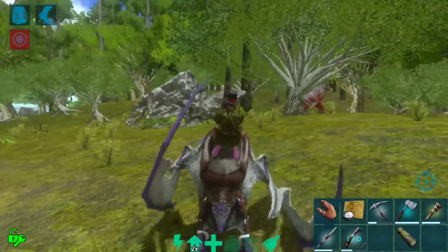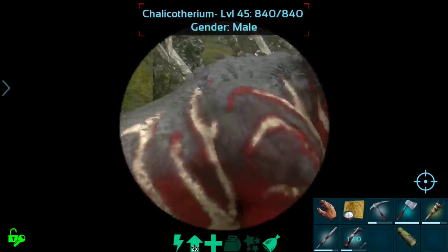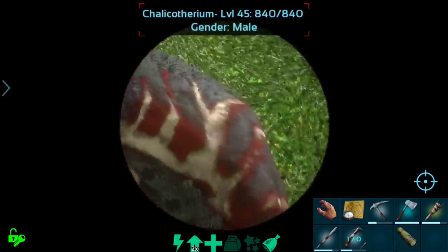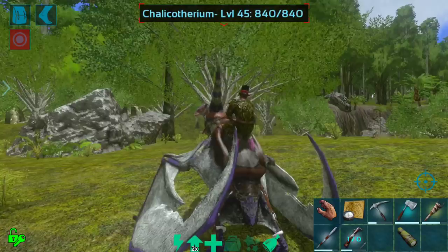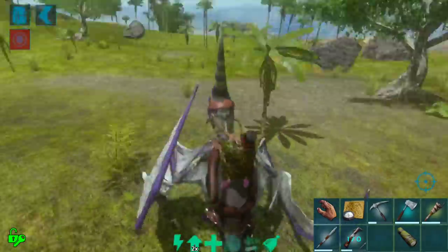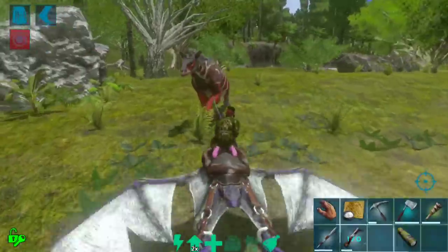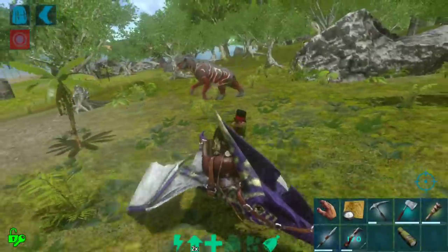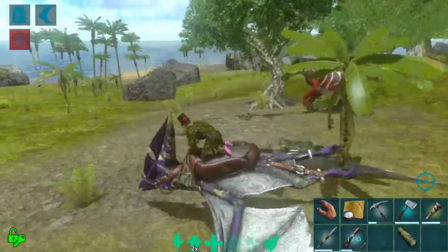...are really big, like sloth-gorilla creatures. This one's only level 45, so we are probably going to go ahead and find a higher level. But they are super strong — they get really angry, and they can throw poop at you, or rocks, or dirt. If you touch them, they can attack you — they're super powerful.